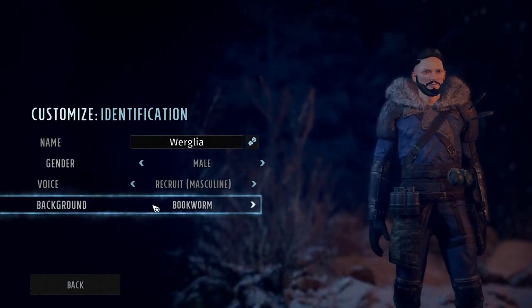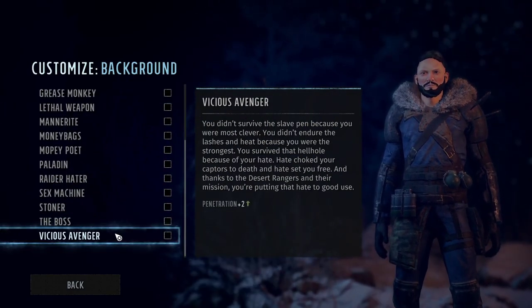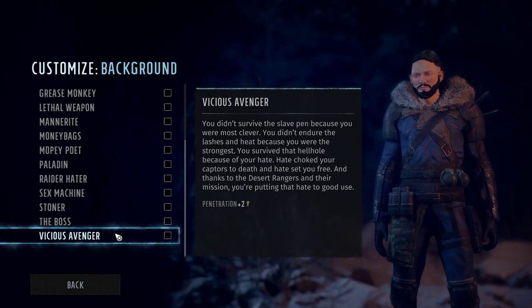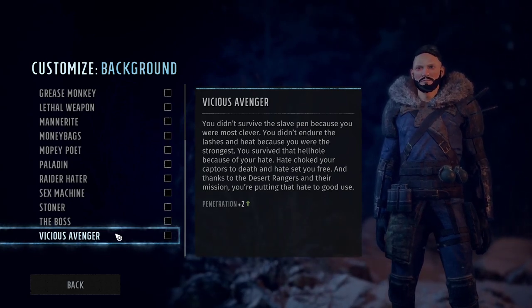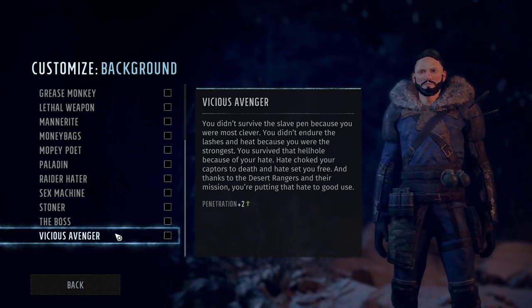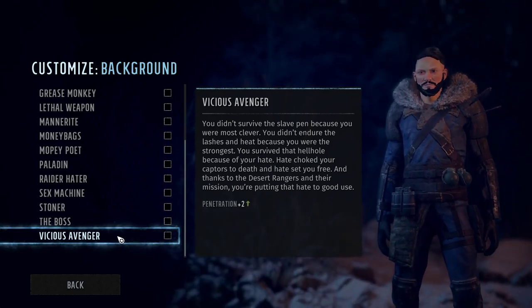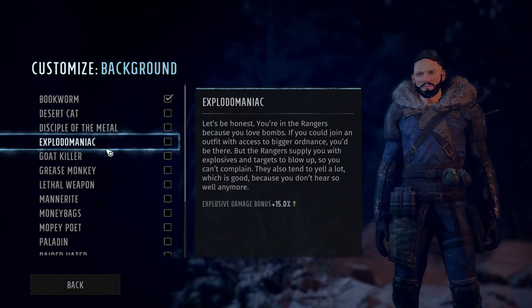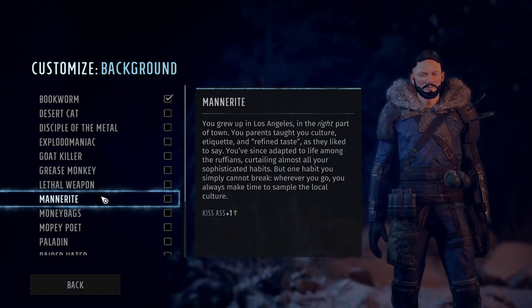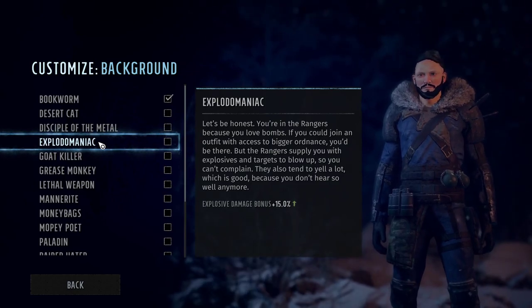We enter with identification and we're going to pick a background, which is very important for your character. After checking all of the backgrounds, I decided that the Vicious Avenger is probably the most important for the start, because it gives penetration. Enemies tend to have a lot of armor and this gives the most for the start. If it works on Supreme Jerk, it will work on all other difficulties as well. Other backgrounds provide very good passive bonuses, like explosive damage bonus if you plan to play with bazookas, grenades, and similar stuff.